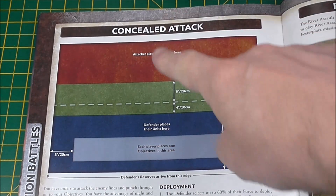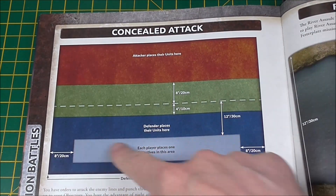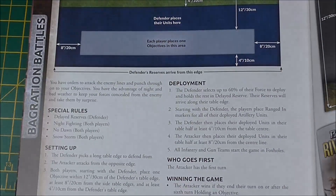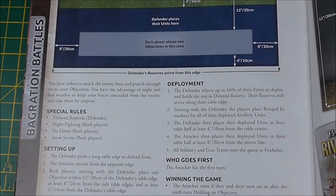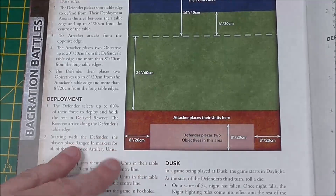Today's mission is Concealed Attack. It's got a very simple deployment — large deployment zones for both attacker and defender in a large area where each player places one objective marker, starting with the defender. Special rules: Delayed Reserves for the defender, Night Fighting for both players, No Dawn for both players, and Snowstorm for both players. Night fighting means — if you're not familiar, go to page 113 of the rulebook — it reduces tactical speed, dash speeds, cross checks are more difficult, plus one to hit, plus one to range in. So you're going to move slower and find it harder to hit things.